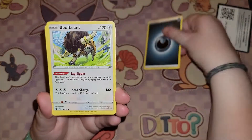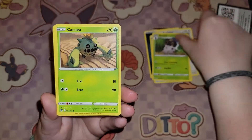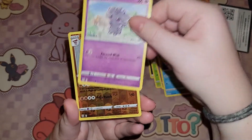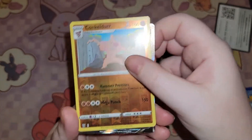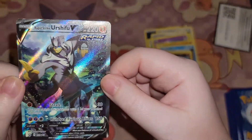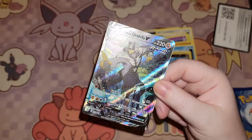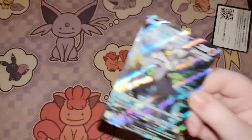My first pack had a Darkness Energy, a Bouffalant, an Urn of Vitality, a Spewpa, a Cacnea, a Spoink, a Rolycoly, a Frillish, an Espurr, a Reverse Holo Conkeldurr — and I pulled the Rapid Strike Urshifu, which I do not have. You guys did not get my genuine first reaction because I am a doofus sometimes.